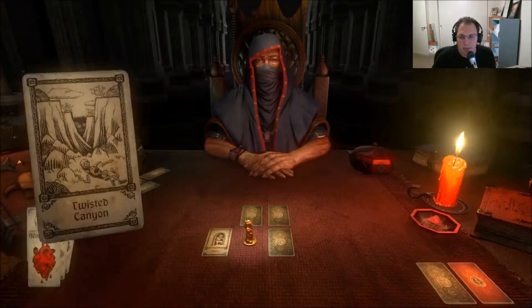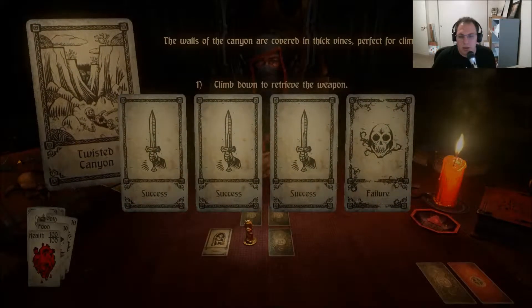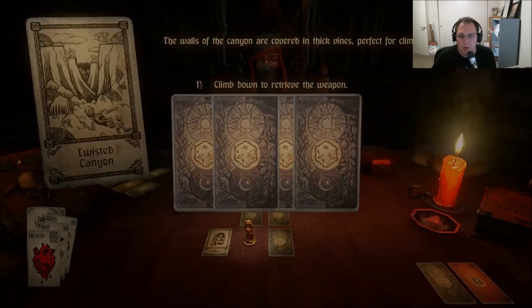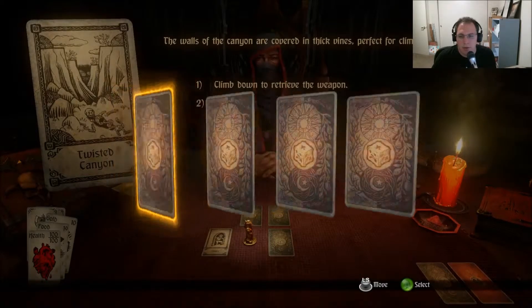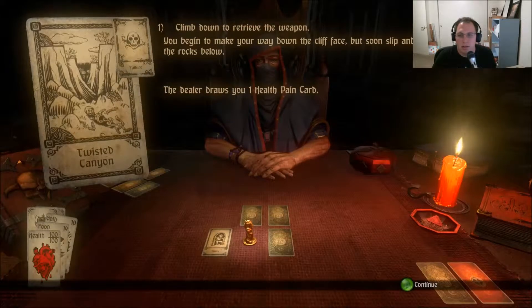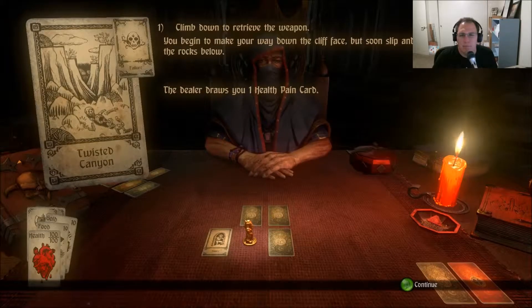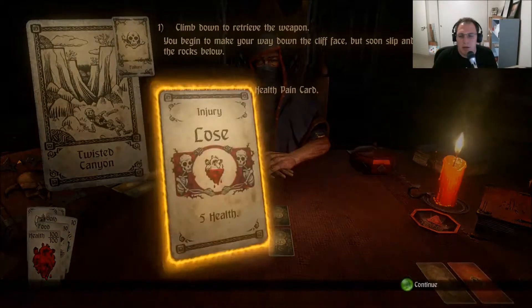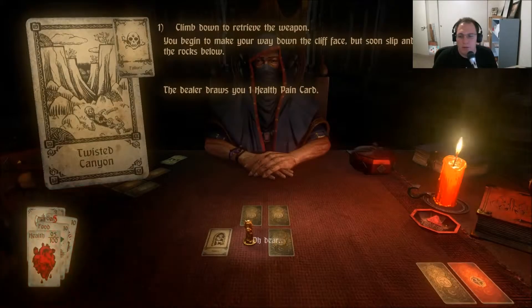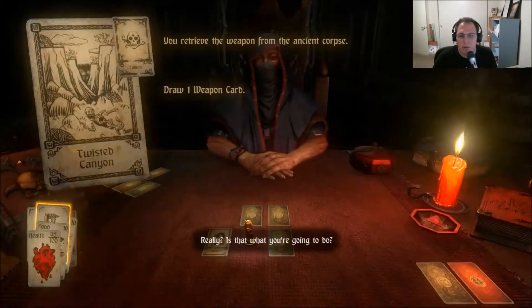Twisted Canyon. Oh, this is the weapon. Climb down, get the weapon. Oh my God, failed again. Oh my God. I slip and fall and I gain a pain card — lose five health. Wonderful. But I still get a weapon, okay. That's not so bad. That's fine.